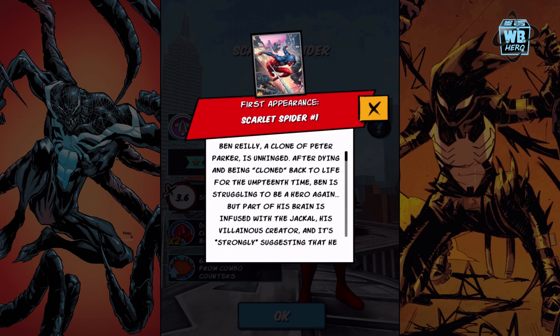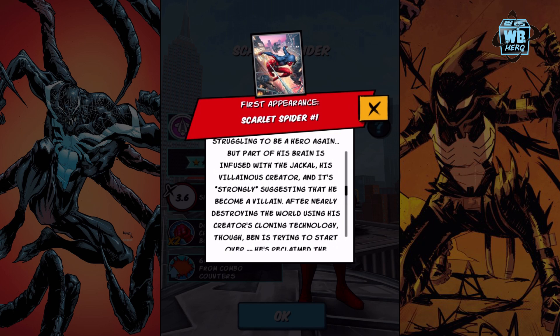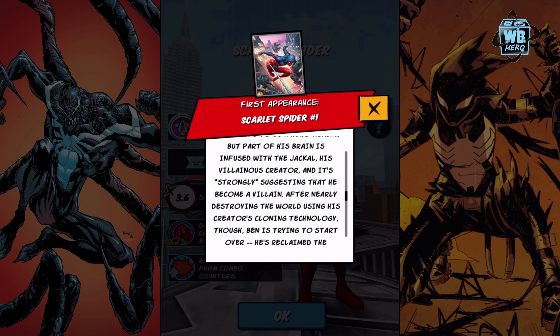Ben Reilly, a clone of Peter Parker, is unhinged after dying and being cloned back to life. Ben is struggling to be a hero again - a part of his brain is infused with the Jackal, his villainous creator, and it's strongly suggesting that he become a villain. That's why he looks a bit evil.